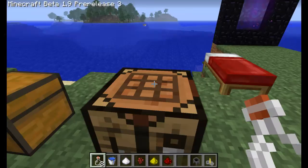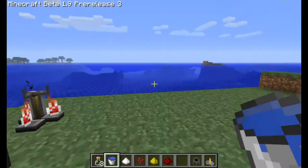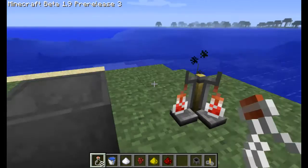For the cauldron, you use iron in a U-formation. Also, speaking of making stuff to hold water — I spawned on a gigantic ocean. It took me ten minutes to find this island, and it's pretty small. This is my mystical island. Anyway, let's get started.